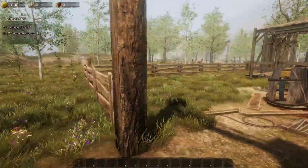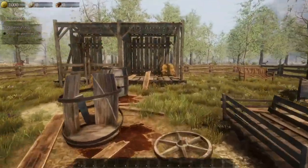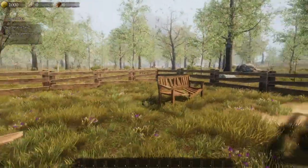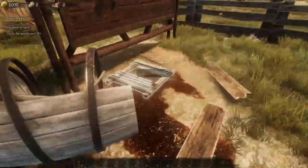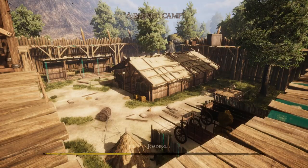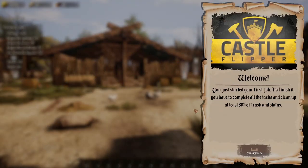How do I go? Quest — ruined camp. Accept. Okay so that's how we go: we go into Q and accept it and it'll take us straight over. Welcome — you just started your first job. To finish it you have to complete all the tasks and clean up at least 80% of trash and stains.